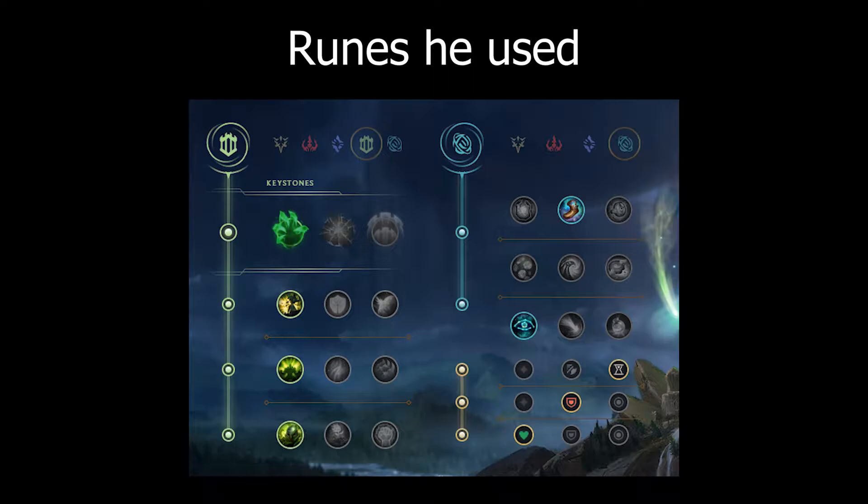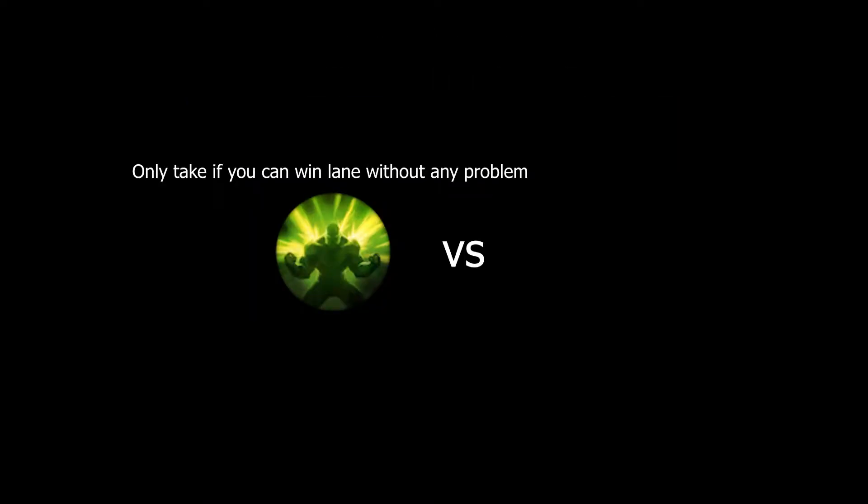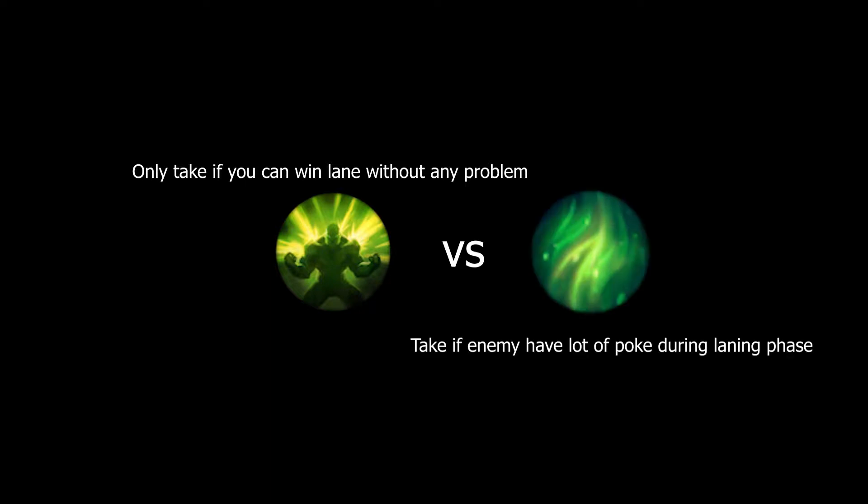But if you really wanted to take Grasp of Undying no matter what, Second Wind would have been better than Conditioning. Because this matchup is range versus melee, where the opponent is going to poke you down — you need more lane sustain.